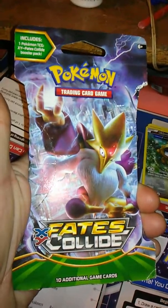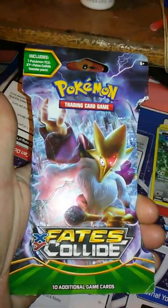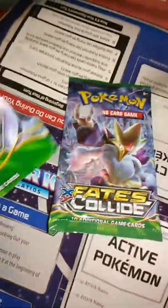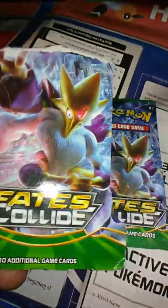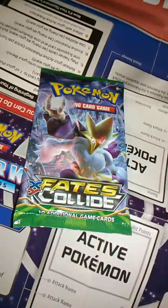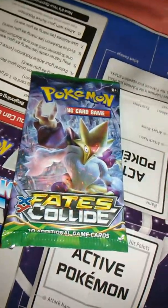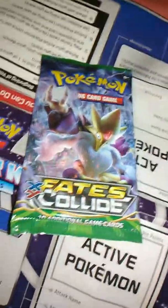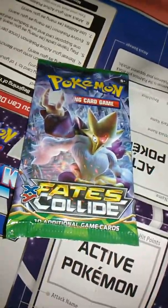Let's get to my bad boy Alakazam! What do you know, he actually came in the same pack he was supposed to. I weighed him — I weighed my cards. Call me a cheater, whatever, don't give a care. Let's open this up and see what we got.